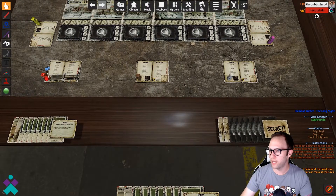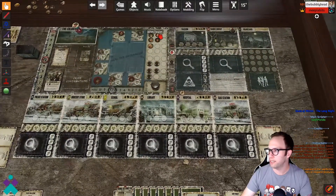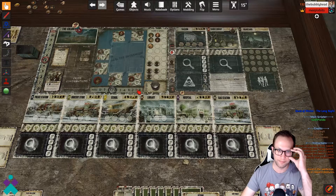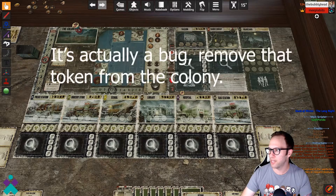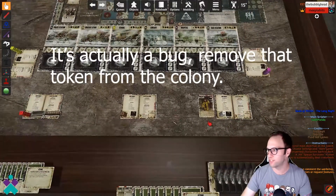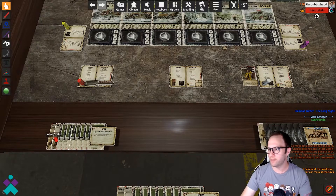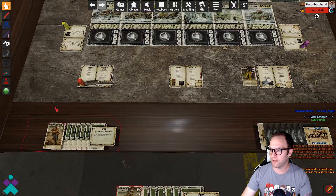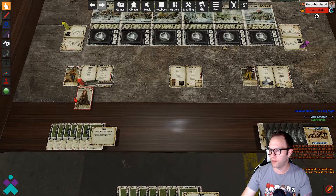It's going to hand out the number of dice you require, choose a first player, and then put the different survivors into the colony. Because this is a two-player game, you'll notice there's one extra person thrown in there — just ignore that for this two-player purpose. You're now ready to begin. You can pick your survivors and drop them out into the main play area to build up your following.